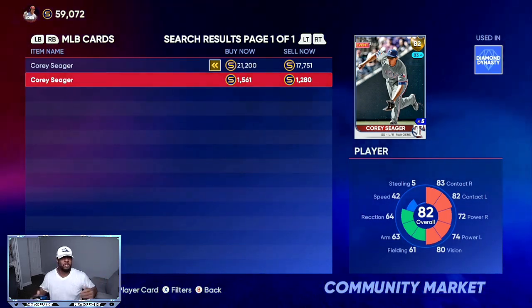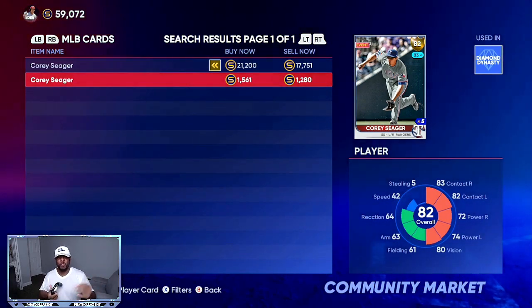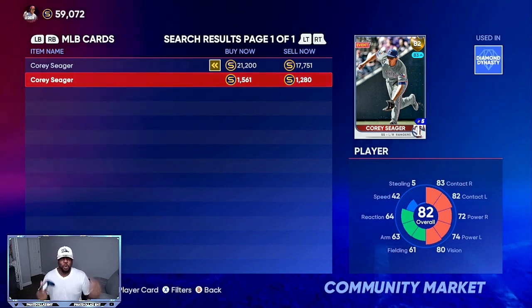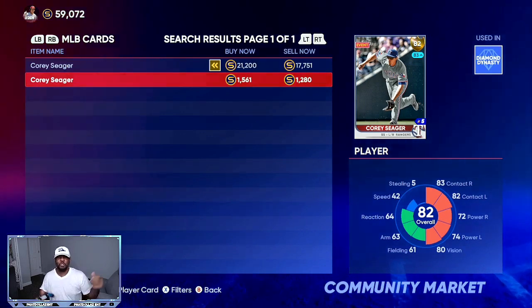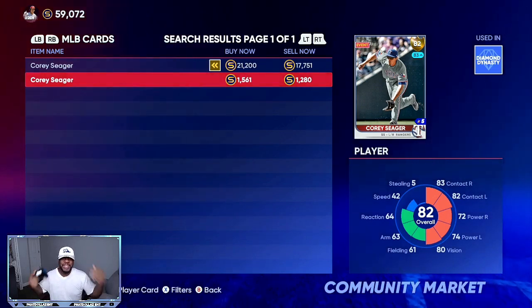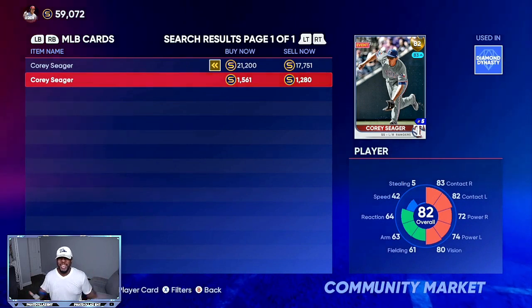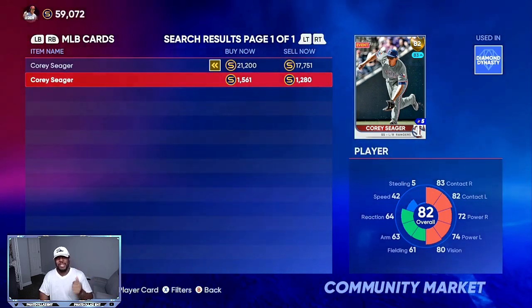Once Seager gets that boost he's going to be 3,000 stubs each, so make sure you try to get five to ten of them. Also, if he has that big game to get supercharged from an 82 to a 90 — a home run, a double, another home run — which seems like it's coming very soon, this card you were getting for around 1,000 stubs could go up to 9 to 10,000 stubs. Getting five to seven of them would be almost 60,000 stub profit. Drop a thumbs up on the video — more investment videos like this are coming very soon.